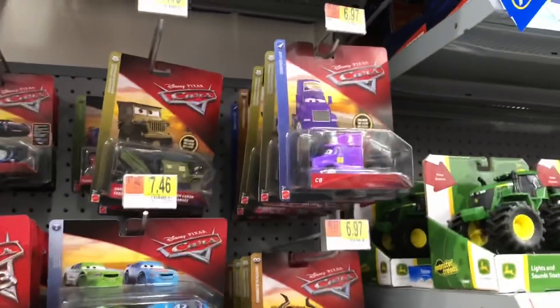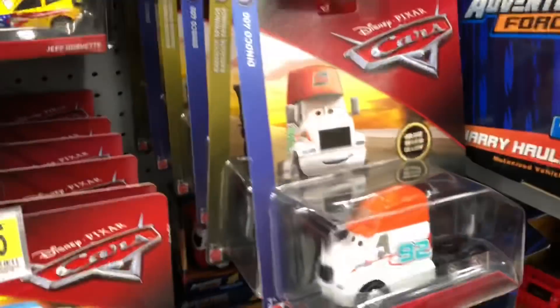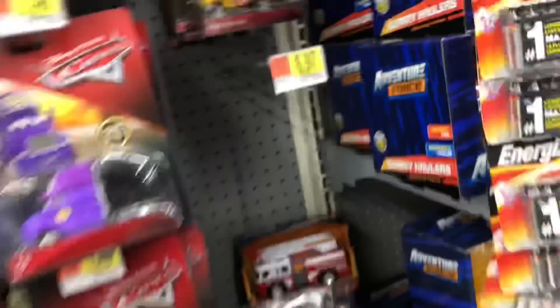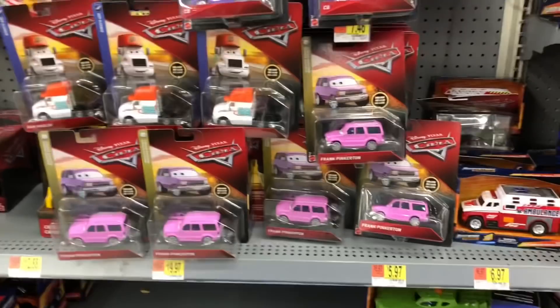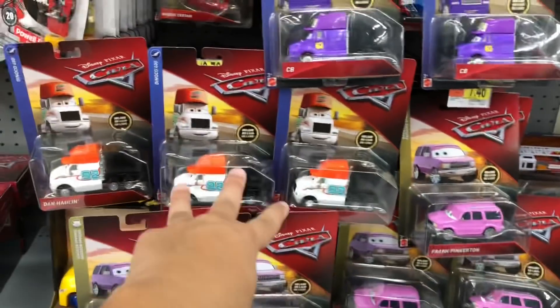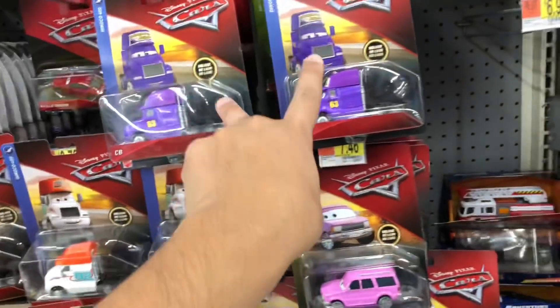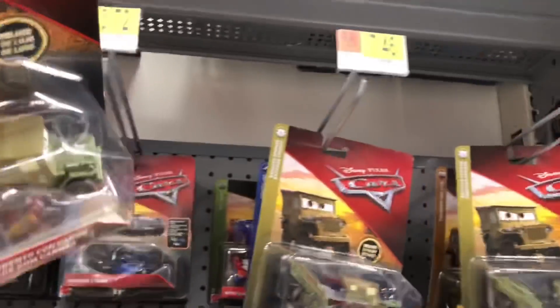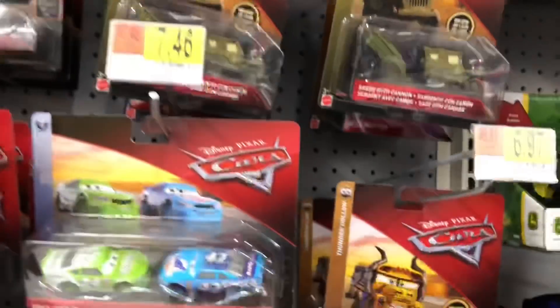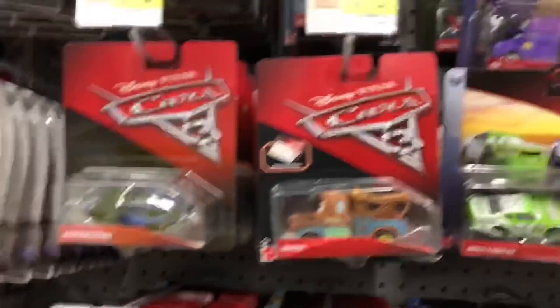I'm at Walmart and there's not a lot of new stuff but we'll take a look. I see a bunch of dupe kits. There's a whole bunch of Frank Peekertons — one, two, three, four, five. Three Dan Hollins, two CBs, three Misfitters, and two three-stars with cannons. There's also another CV, an Animator, and a Jackson Storm.